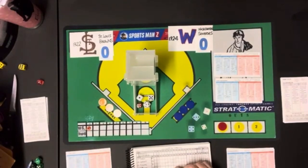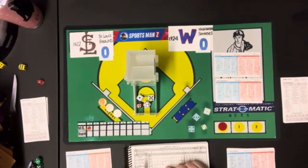Hello baseball and Strat-O-Matic fans, it's me, Sportsman Z, Bob Zolke, and today I am going to be here with my first 1920s Diamond Gem matchup. Instead of using the Yankees — which probably everybody who got the Diamond Gem set for the 1920s would use — I'm not doing that. I am going to do a matchup between the 1922 St. Louis Browns and the 1924 Washington Senators. Washington will be the home team, and obviously their park was Griffith Stadium.